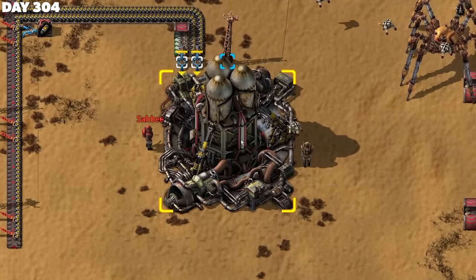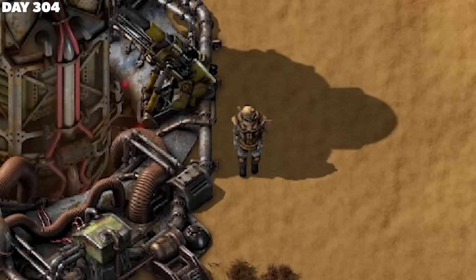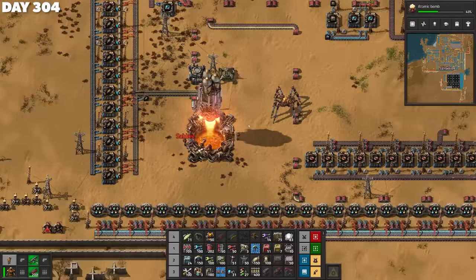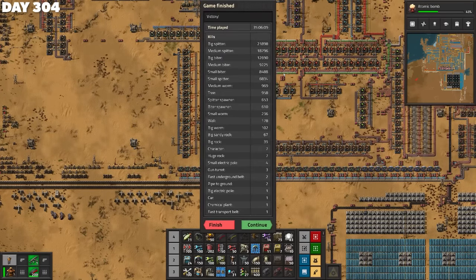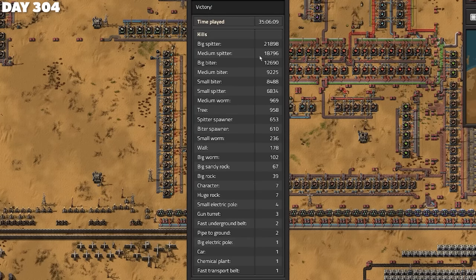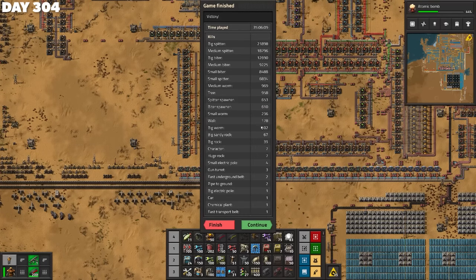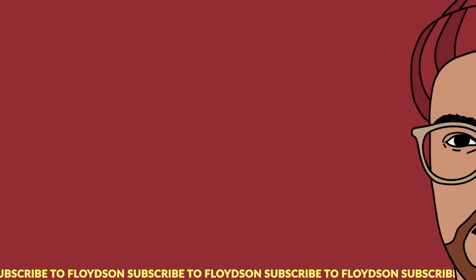And on day 304, it was time to launch. Are you ready? I'm ready. Launch! It's launching — whoa! Incredible. Rock on. We did it! We got some stats — 35 hours. Look how many spitters — tens of thousands of enemies killed. You can see there it says the character only died seven times. I think that was just my character — if Sar's counted as well, it would be like 307 deaths. Of course, the factory could grow infinitely, but we've reached our goal: the rocket is in space. Check out my 300 Days of Graveyard Keeper video — it is hilarious, many laughs guaranteed.